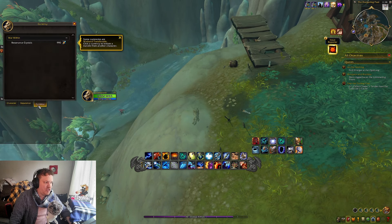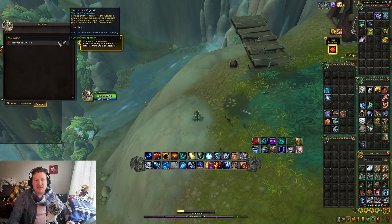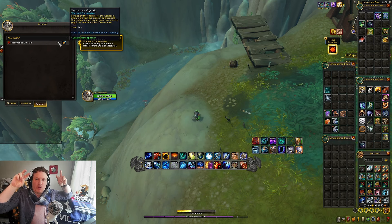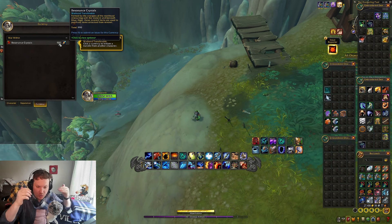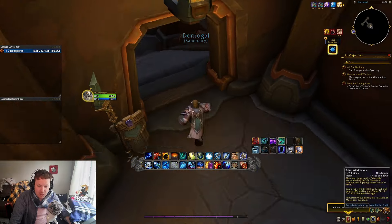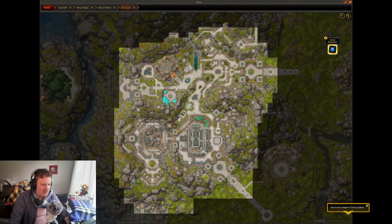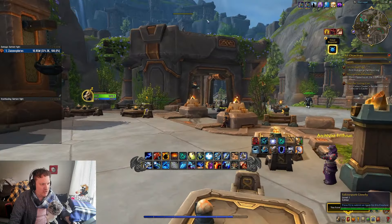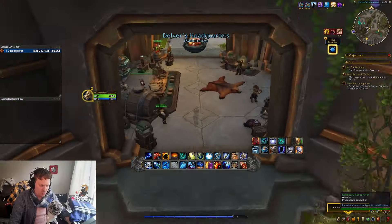You're also going to start earning currency — these resonant crystals. You can spend these at the Delvers League headquarters in Dornigal, which is right next to the inn. This is the Delvers Headquarters, and it's got all the Delvers here — Reno Jackson is here, Bran is here, Sir Finley is here. If you've played Hearthstone you'll know who these characters are.